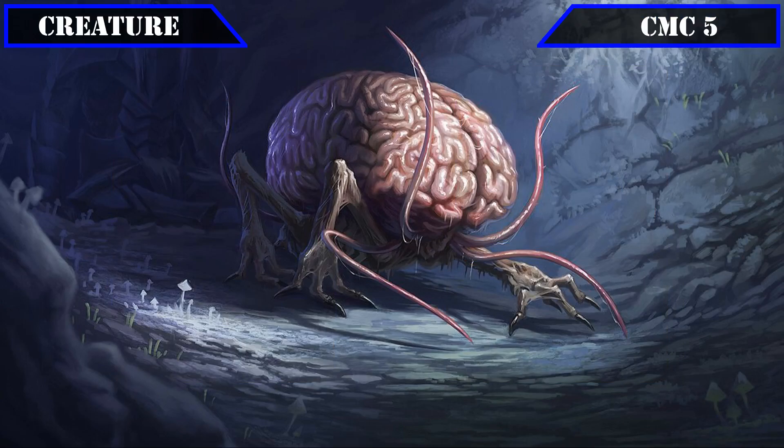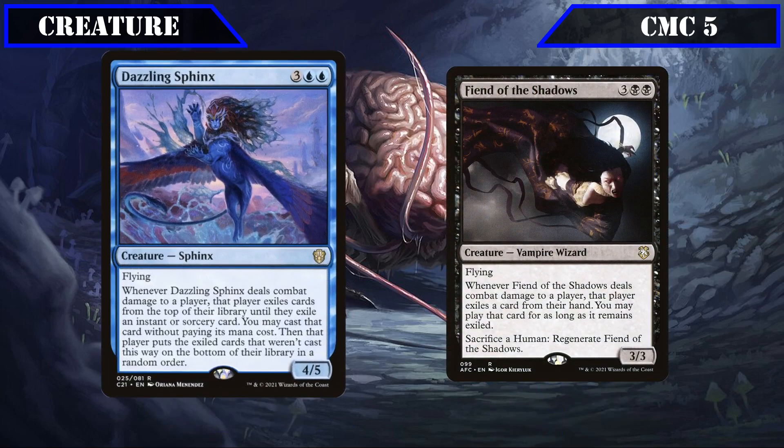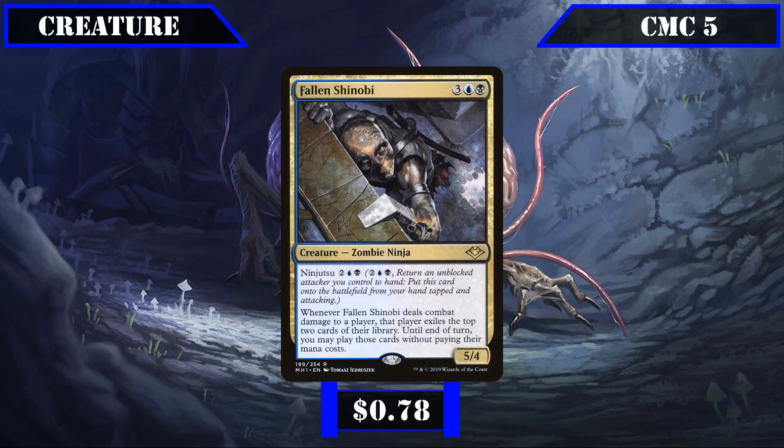Now entering the CMC 5 slot, we have another pair of evasive spell thieves: Dazzling Sphinx and Fiend of Shadows. Dazzling Sphinx is a 4-5 flyer that, whenever it deals combat damage to a player, exiles cards from their library until we exile an instant or sorcery, allowing us to cast it for free. Fiend of Shadows is a 3-3 flyer that, whenever it deals combat damage to a player, has that player exile a card from their hand and allows us to cast that card for as long as it remains exiled, which we can also regenerate by sacrificing a human.